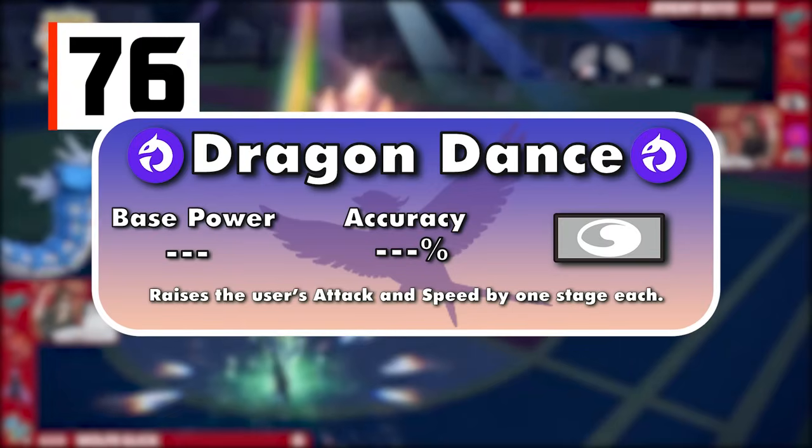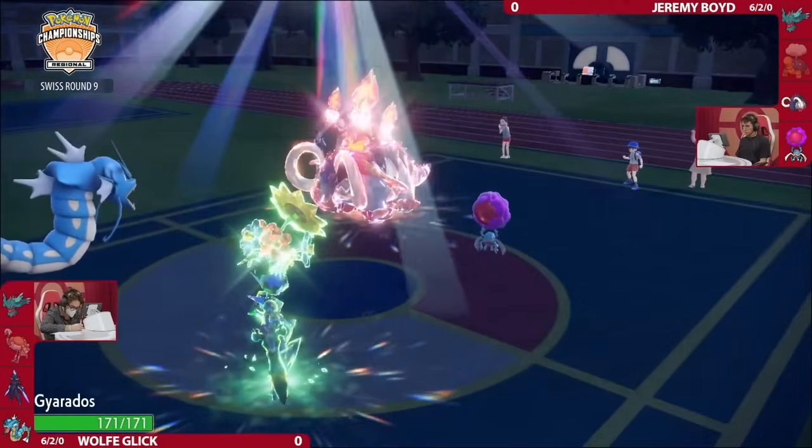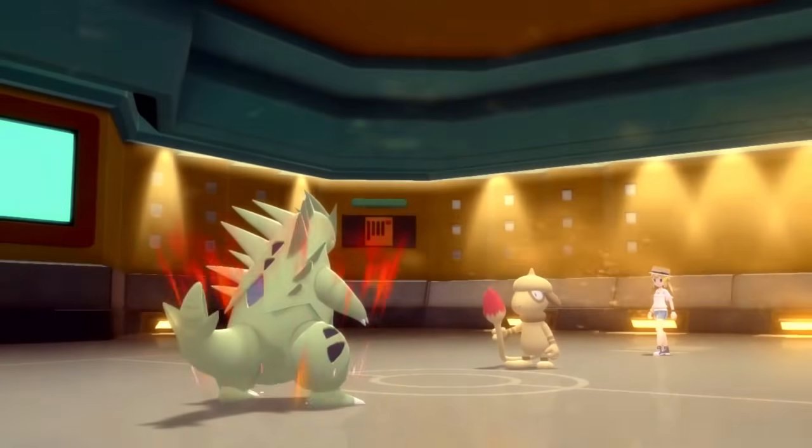Dragon Dance is a move that raises the attack and speed of the user by one stage each. If a Pokemon at neutral stats uses the move, it will have 50% more attack and 50% more speed. After two uses, the user will have two times its original attack and speed.